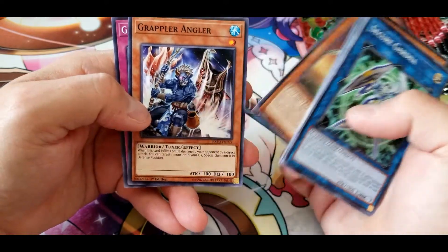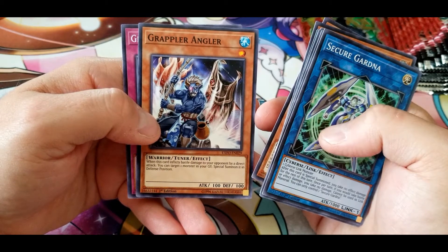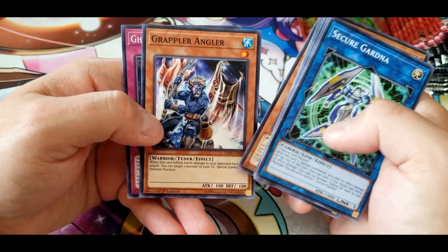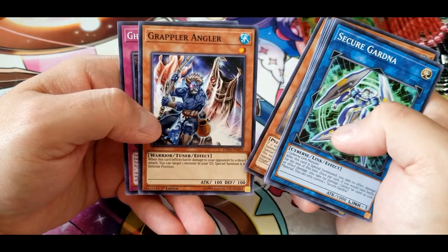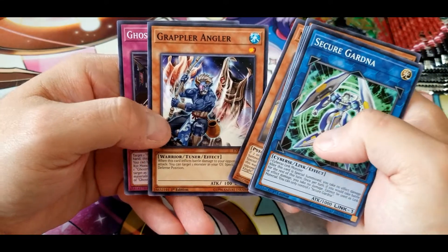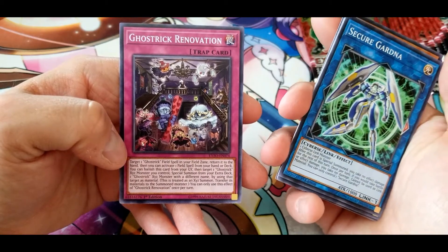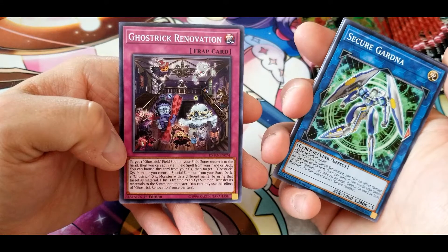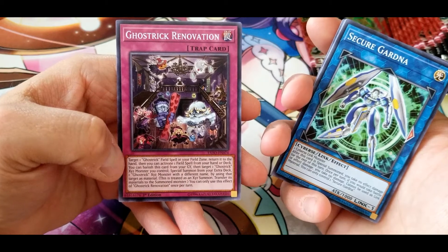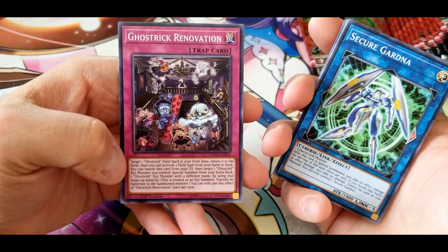Mech Knight Green Horizon. Grappler Angler: when this card inflicts battle damage to your opponent by a direct attack, you can target one monster in your graveyard and special summon it in defense position. Not sure how often you'd get a direct attack off with this, but getting any card out of your graveyard for free is not too bad. Ghost Trick Renovation: target one Ghost Trick field spell in your field zone, return it to the hand, then you can activate one field spell from your hand or deck. You can banish this card from your graveyard to target one Ghost Trick XYZ monster you control and special summon one with a different name from your extra deck using that target as material — that's a pretty decent one.